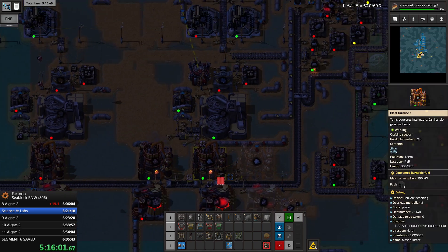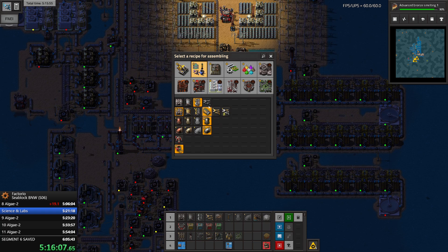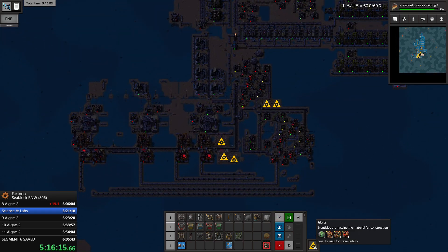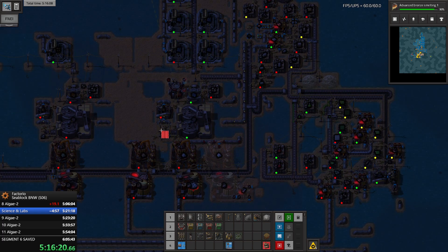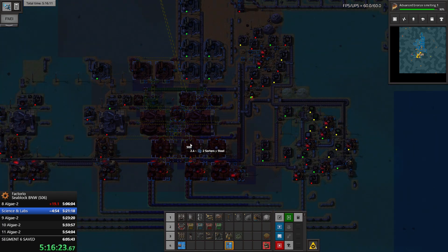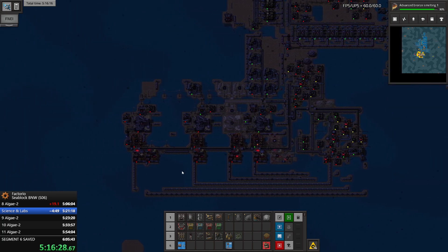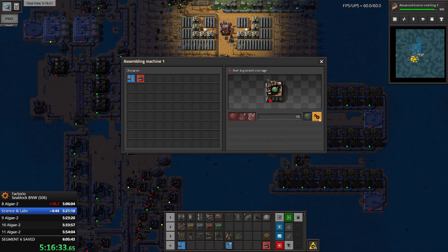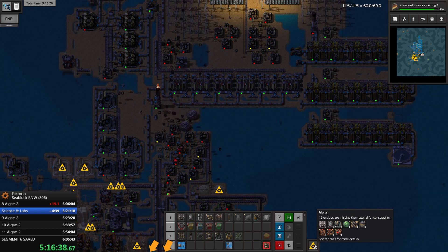We can remove this and this - we don't need the sorter. We can repurpose the sorter and place all the stuff down here. We need to craft two labs. Once two labs are crafted I will consider this split to be done. And we crafted two of the labs - that's it!